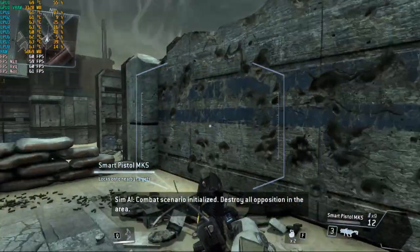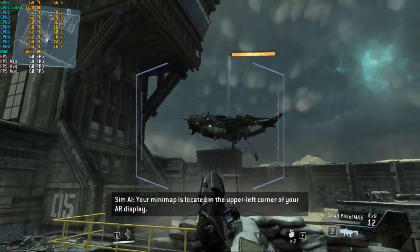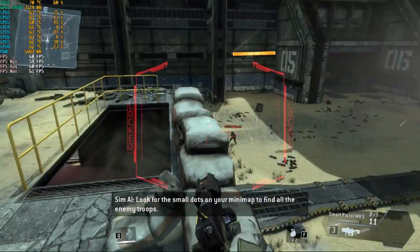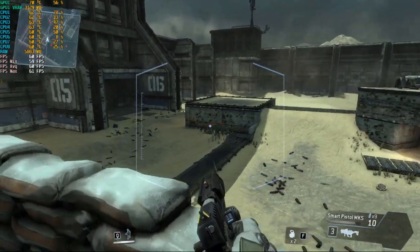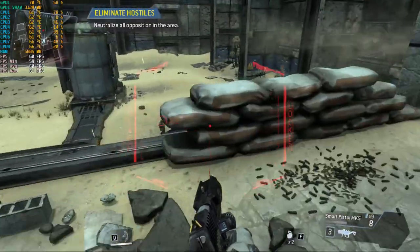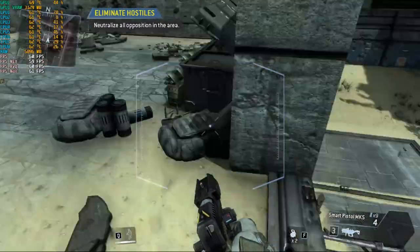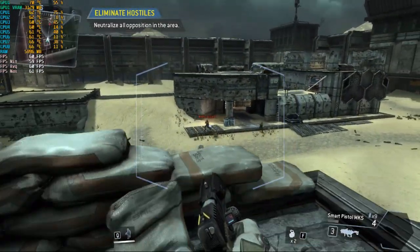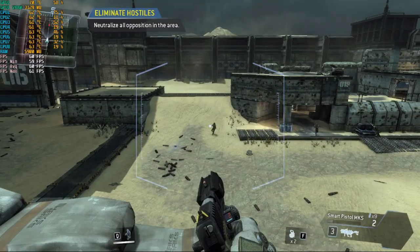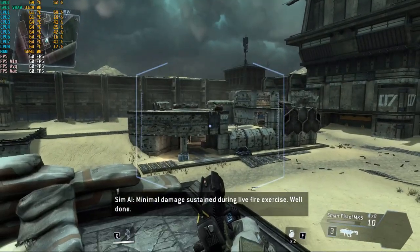Combat scenario initialized. Destroy all opposition in the area. Your minimap is located in the upper left corner of your AR display. Look for the small dots on your minimap to find all the enemy troops. Minimal damage sustained during live fire exercise. Well done.